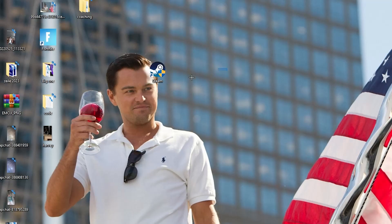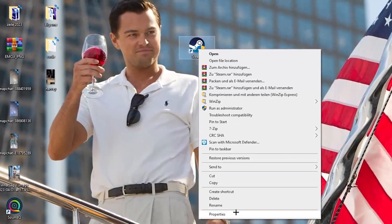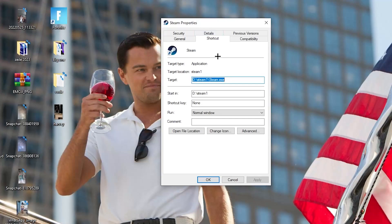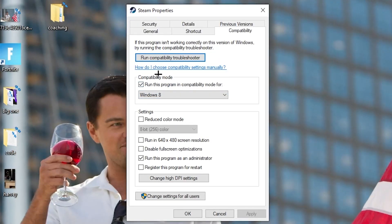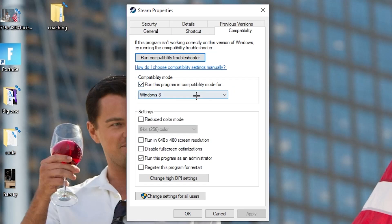If that doesn't work, take the launcher shortcut again, right-click it, go down to the very bottom where it says 'Properties,' and left-click it so the tab pops up. Navigate to the 'Compatibility' tab and copy my settings. First, go to compatibility mode and enable 'Run this program in compatibility mode for' — select the latest Windows version you have.